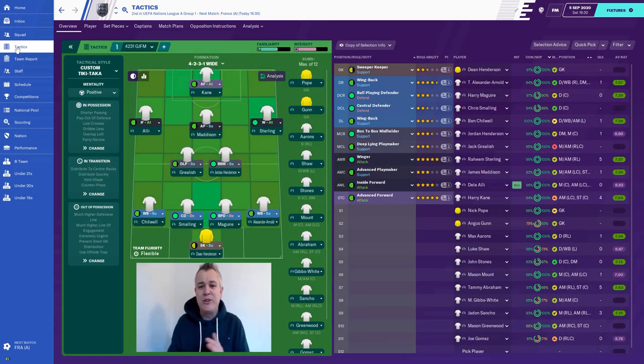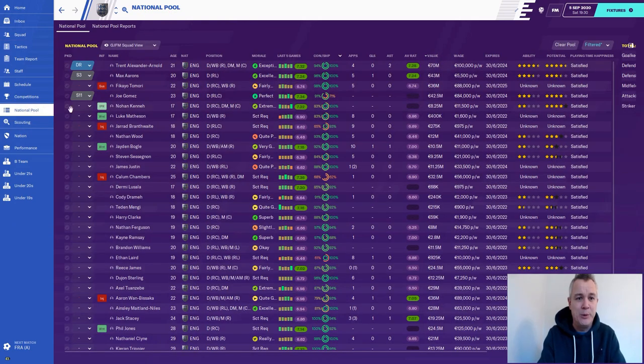We're going to carry on with this 4-2-3-1. I like it because we can drop players into defensive midfield if needed - Jordan Henderson can play that role no problem, John Stones could play it if we were stuck. I'm really looking forward to these two games.